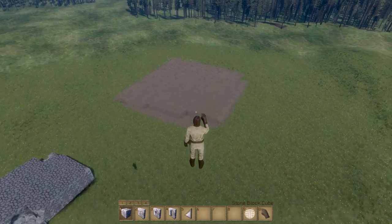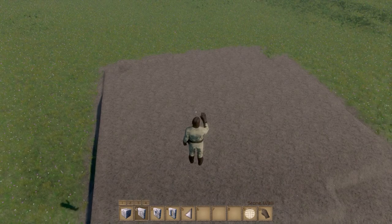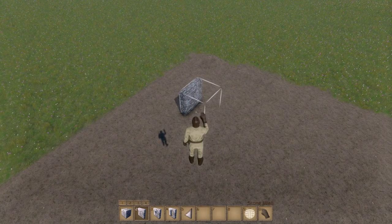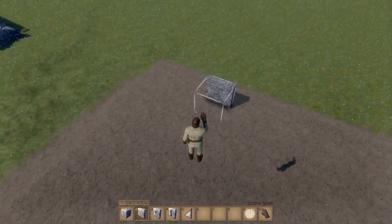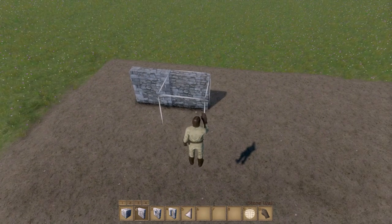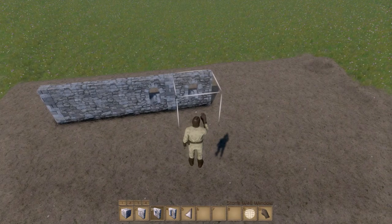Hit N again to exit the structural integrity view. Let's go ahead and build a simple little house. I'll just use the dirt floor and go with these stone walls. Let's place a couple of stone walls and maybe throw in a window here and there - so let's put in a window and then go back to stone walls.